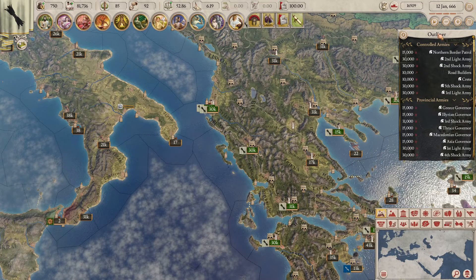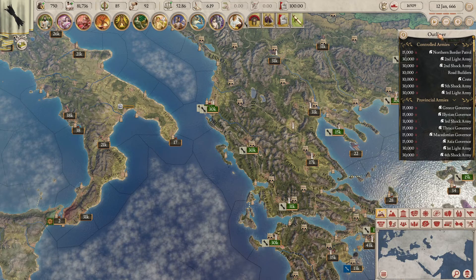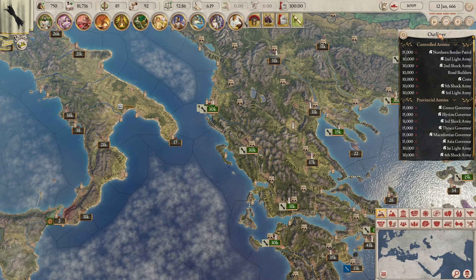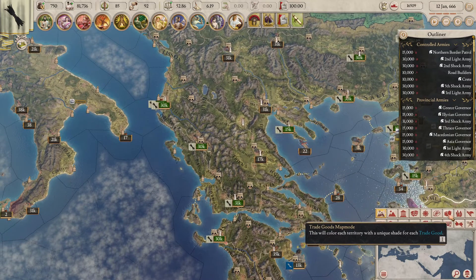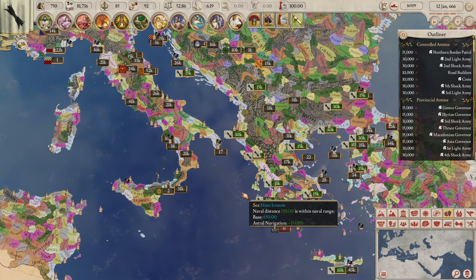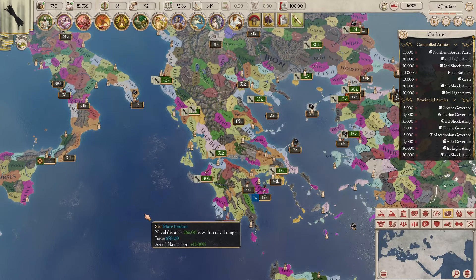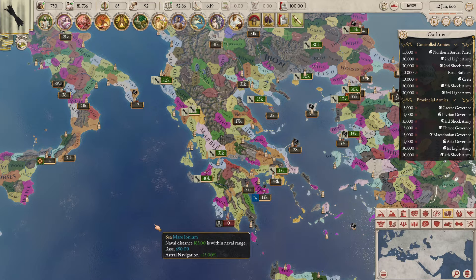You can get a more detailed view by using the trade goods map mode, which will show you the produced resource of each territory in the game. The trade goods map mode is located above your mini map — click on it and you'll see a nice new map open with loads of really pretty colours. If you want to see where a specific resource is located, this map shows all of the resources produced by every territory in the game.